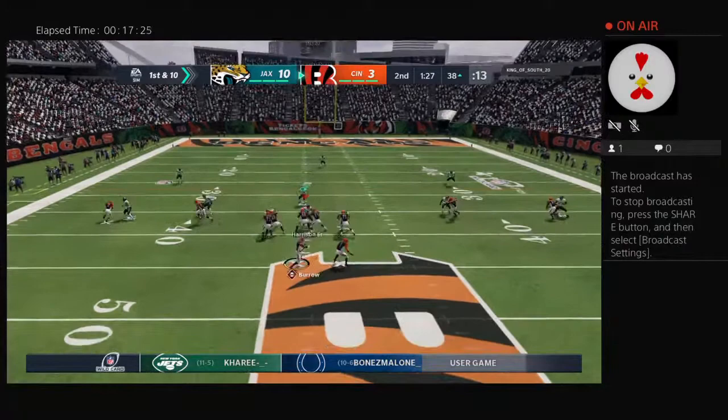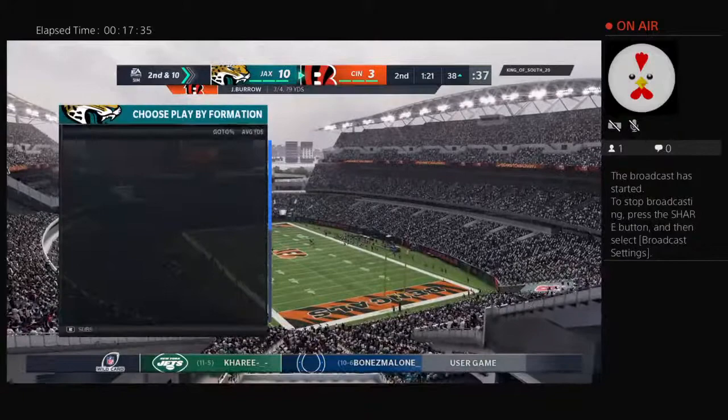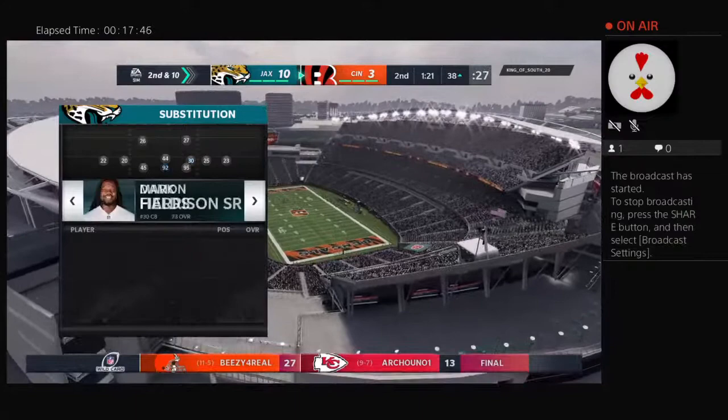From the shotgun, it's Burrow — escaping the pressure right, and his pass is incomplete. The incompletion, yes, but maybe here not the worst thing in the world on first and 10. It actually gives them a chance to regroup, relax just a little bit — they huddle up, talk it over, then get a chance to continue their drive.